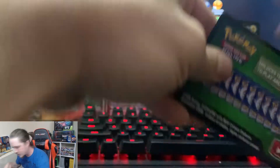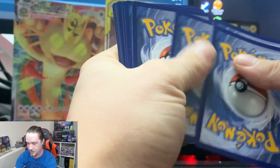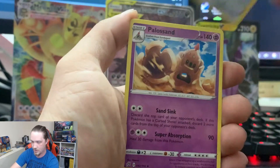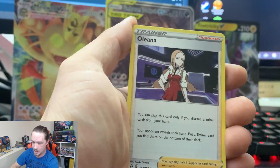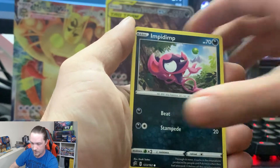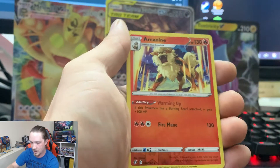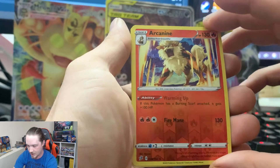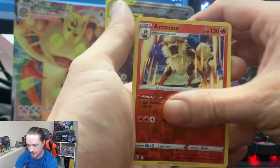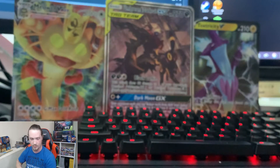Another green card special. Water Energy, Durant, Polisand, Olena, Milcery, Growlithe, Impidimp, Bunnelby, Phantump, Reverse Rare Arcanine — that is a nice looking card, I love this artwork — and a Wishcash as our regular rare. The artwork on some of these cards is just so good.